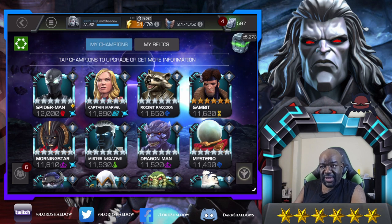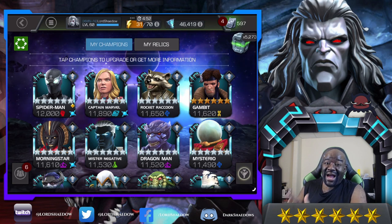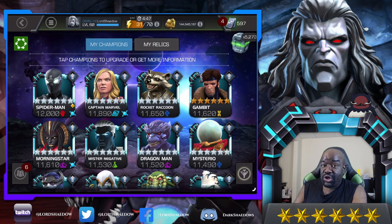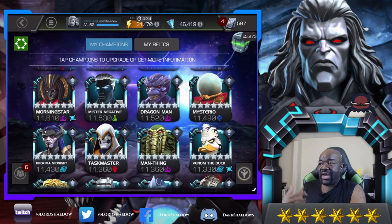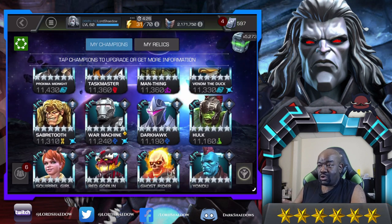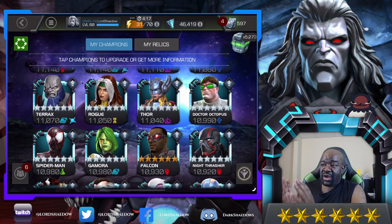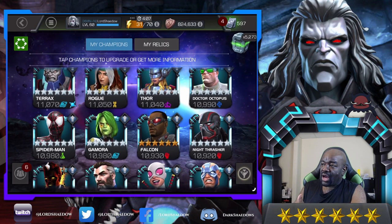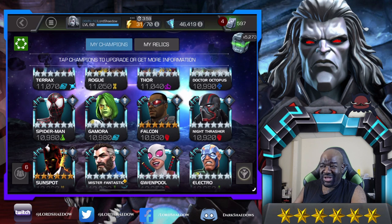I have 109 rank-one six stars. Some of these are worthy of taking up — Spider-Man Stealth Suit I don't really like, so he'll probably stay at rank one. Captain Marvel is good but I have much better cosmics. Dragon Man and Man-Thing will probably go up. Falcon I haven't taken up yet because he wasn't awakened — I wanted to awaken him first.